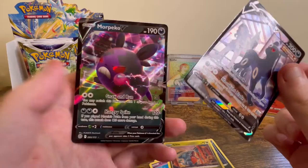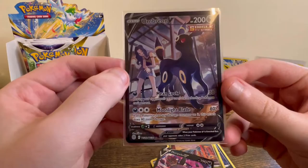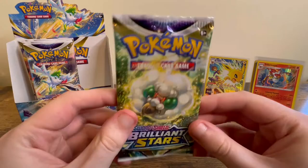And a Morpeko V. I think there are three or four Mimikyu V's in this set — the two normal ones like the V and VMAX, and then there are also the character rares. Let me put this in a sleeve. I'm really happy with that, and the centering is pretty good as well as far as you can see.